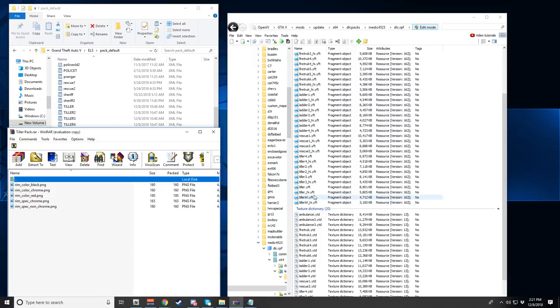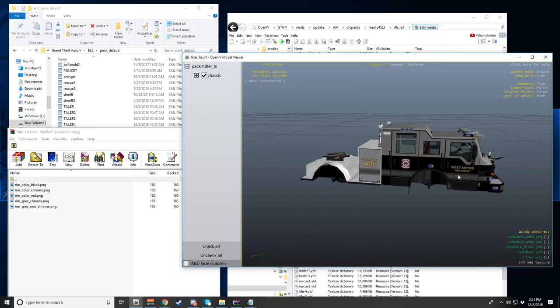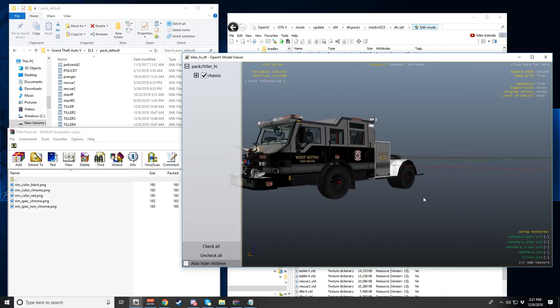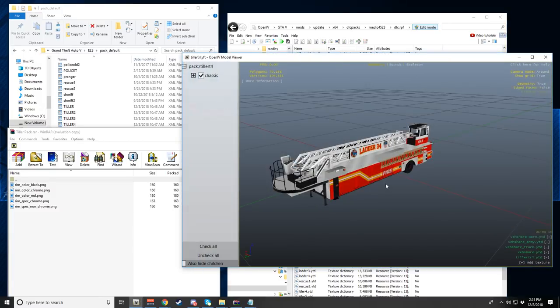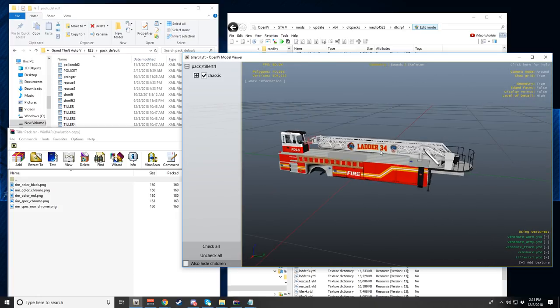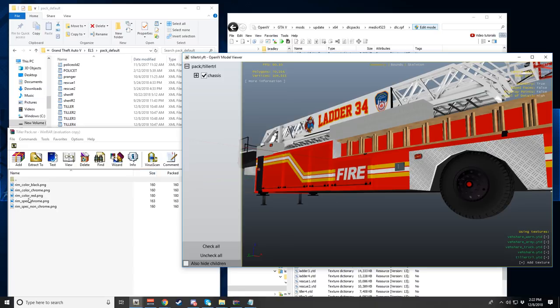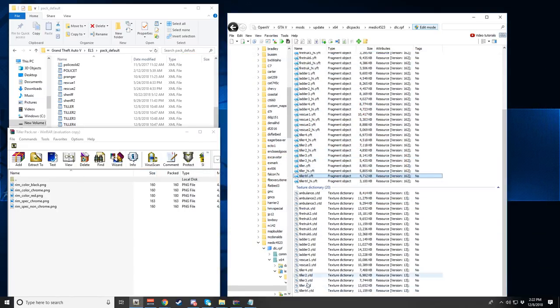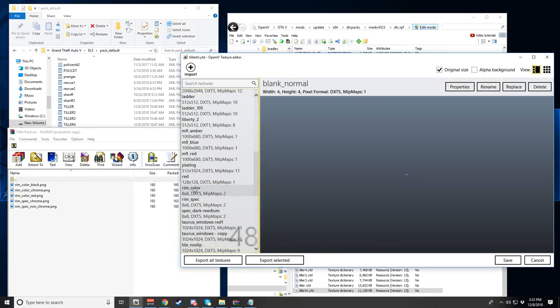Now let's take a look at how this looks. Let's check tiller1 — this is just the front here, very nice. And then the tiller trailer TRL is the actual rear, which is very nice as well. If you want to change the rim colors — by default they're black — I'll show you how. Scroll down to the YTD file, and depending on which one you want to change, look for the rim color texture.